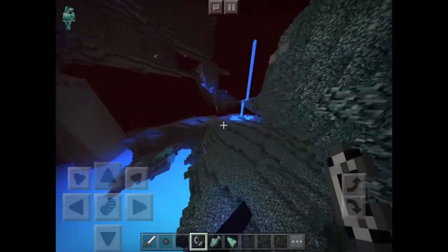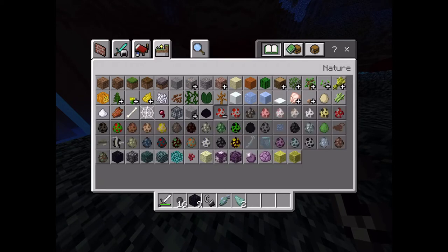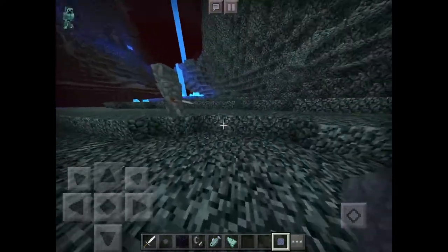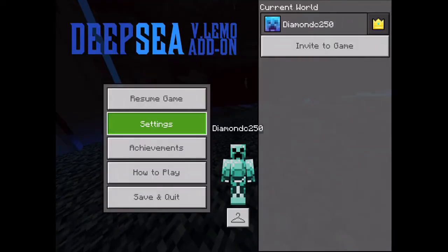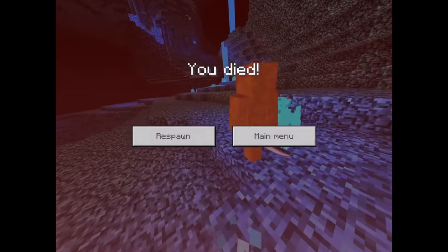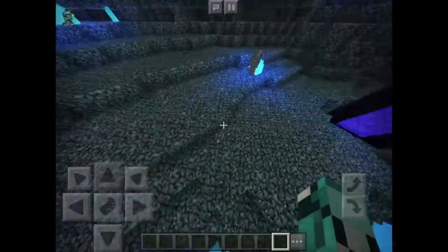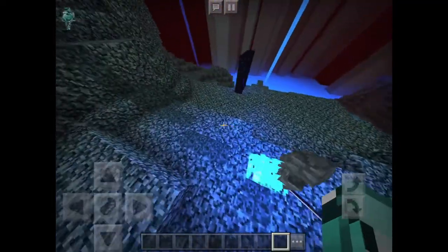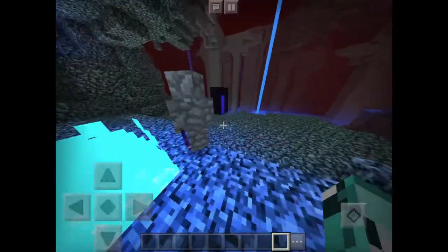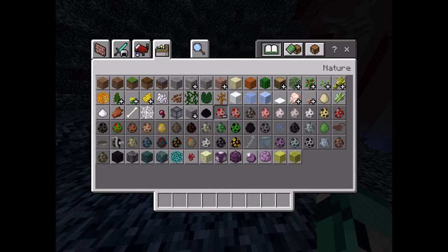Lava is replaced with this glowing water. It looks really cool. Now I'm going to go over the mobs. The first mob we have is the seabed people — they're just people but they are hostile against you. As you can see it's trying to attack me. I just got killed. The seabed people strike lightning at you and can give you nausea.